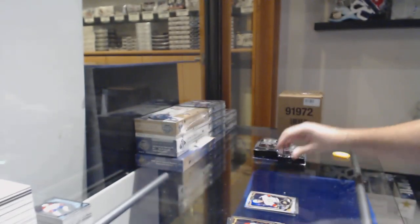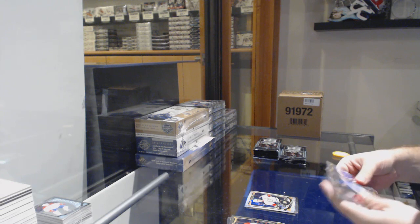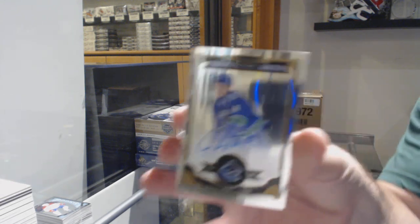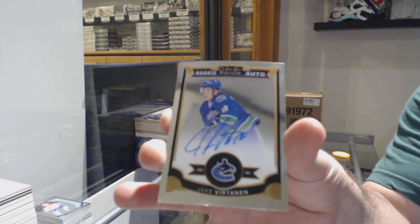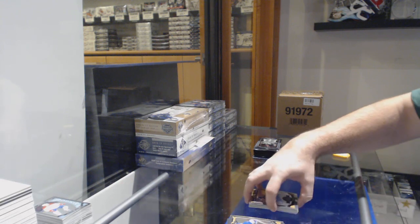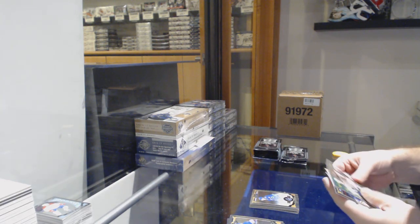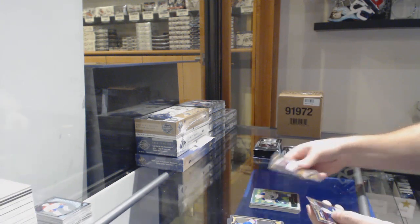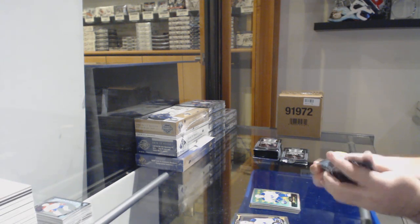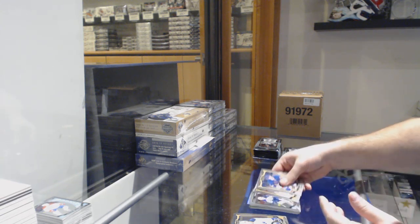White Ice. We've got a Mike Condon for the Montreal Canadiens and a rookie auto of Jake Vertanen for the Vancouver Canucks. We've got a Retro Rainbow of Ennis for the Buffalo Sabres.